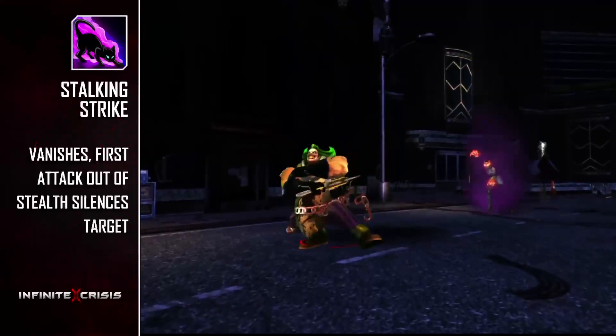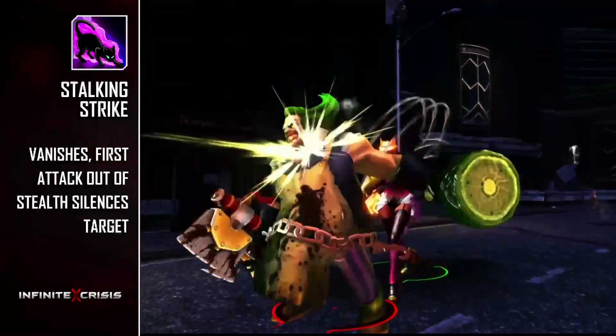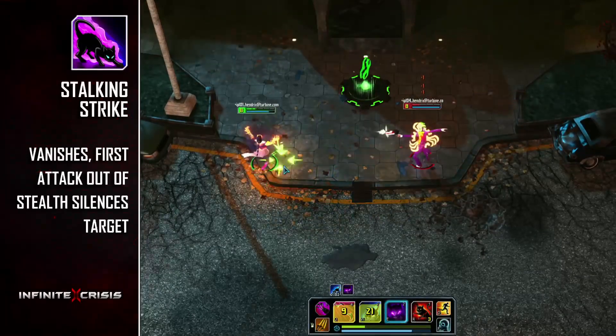Stalking Strike is Catwoman's W. This skill enables Catwoman to stealth for an extended period of time. In addition, her next basic attack or steam-powered Claws attack will drain everyone it strikes and give Gaslight Catwoman bonus attack speed for a few seconds.